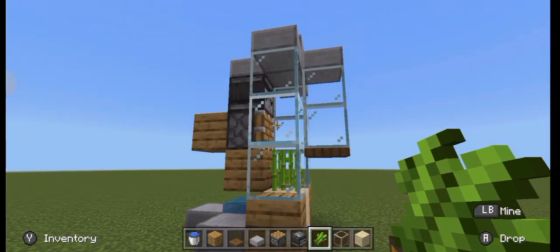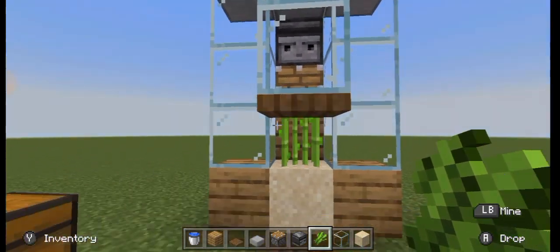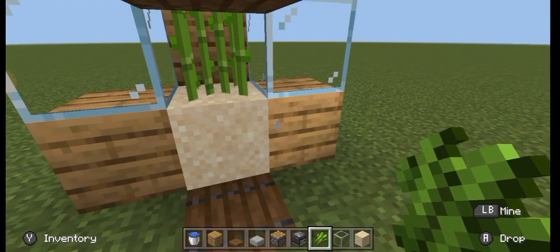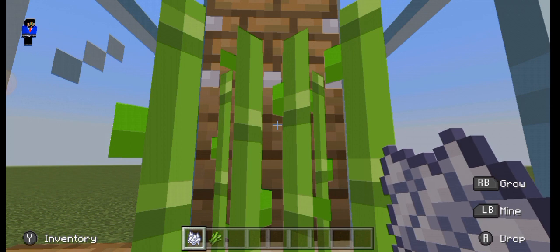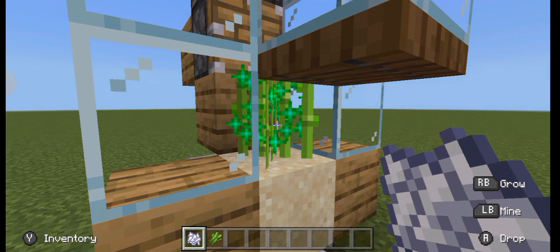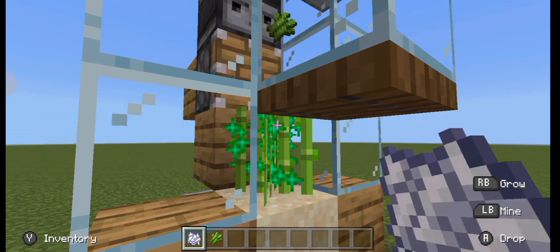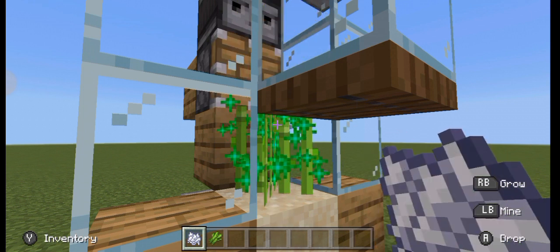And there you go, you have yourself a functioning simple automatic sugarcane farm. The good thing about this farm is it's bedrock or pocket edition friendly. And if you didn't know, you can bone meal sugarcane on bedrock and pocket edition — just make sure not to spam it because you will break the system. And as you can see, it's working properly and of course you can leave it running.